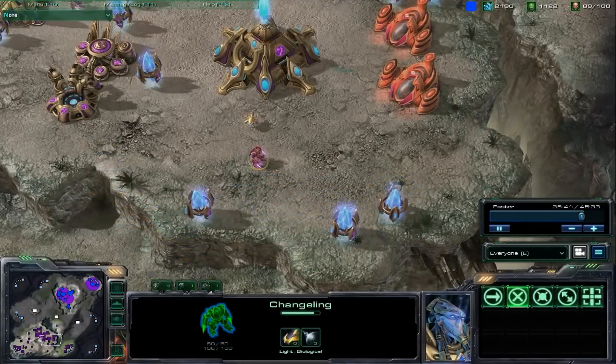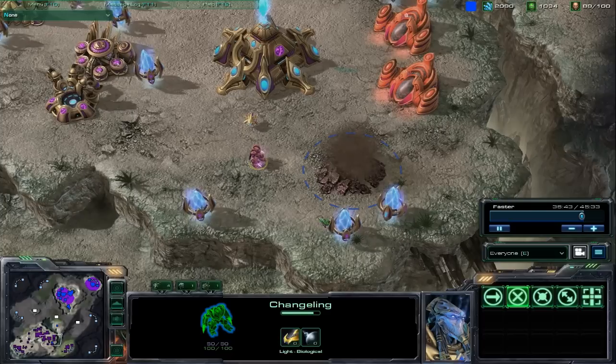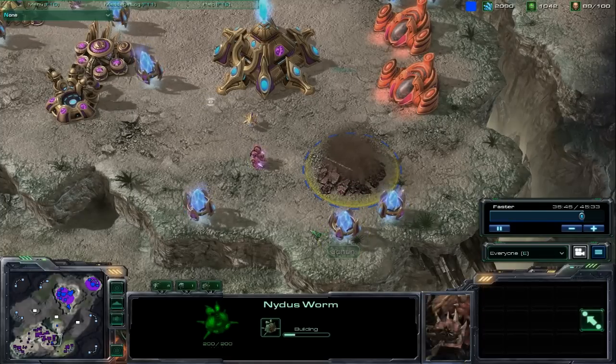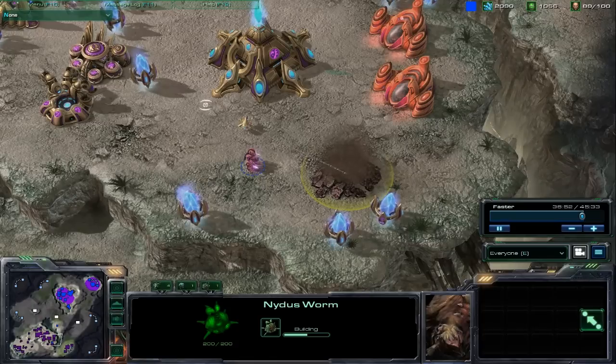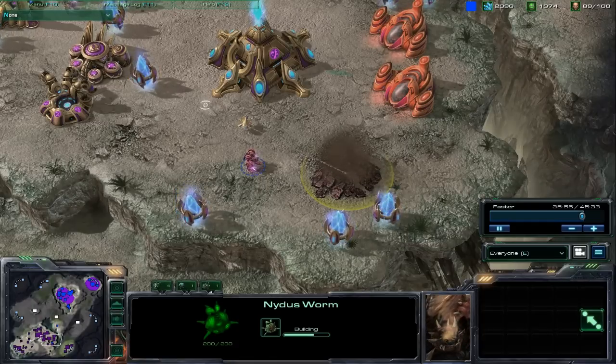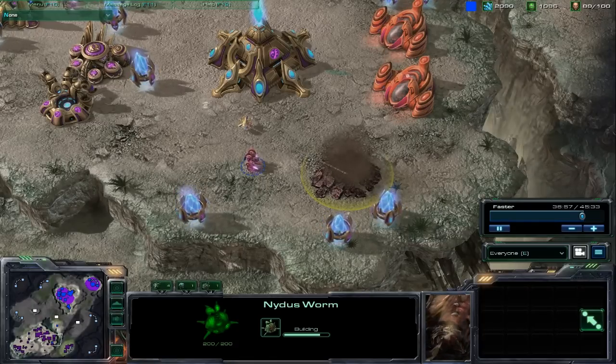Finally, there's the Nydus Worm. These take the place of Nydus Canals from the original StarCraft, and can be spawned in anywhere you have sight. You start by loading a force into a Nydus Network, then picking a spot for the worm to spawn. Once it's finished, just unload.